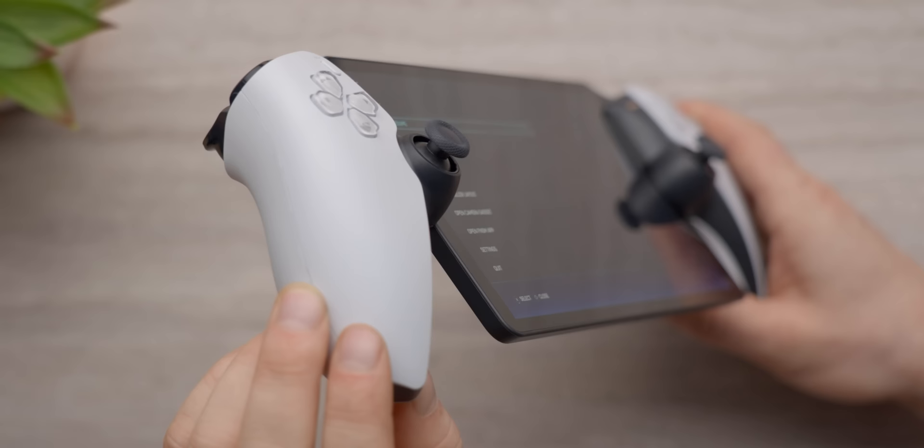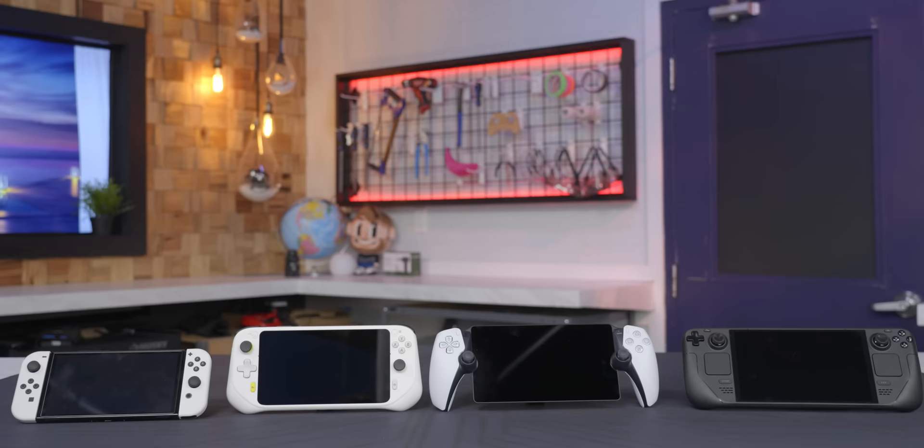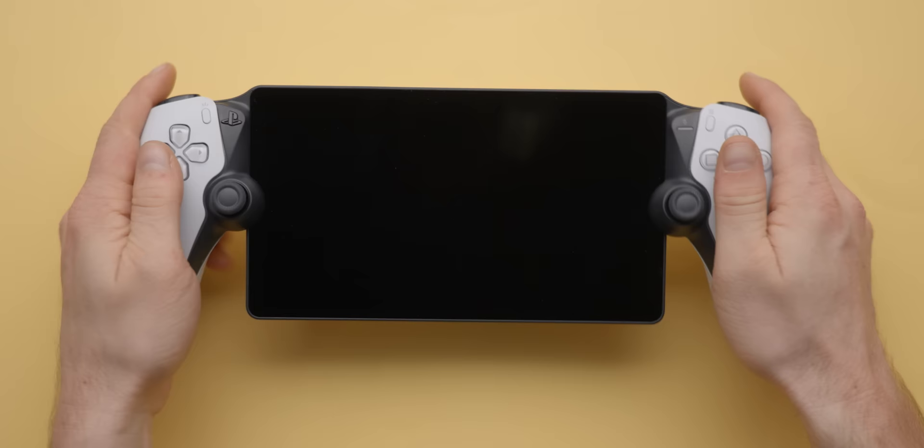Even with the angle of the screen, this is one of the most comfortable handheld gaming devices we've ever seen. It's not light — at 529 grams, it's noticeably heavier than its nearest competitor, the Logitech G Cloud, and it even weighs more than some full-blown handheld consoles, notably the Switch OLED. But it puts the user in a much wider, more ergonomic posture that mostly offsets the weight, even during longer play sessions.